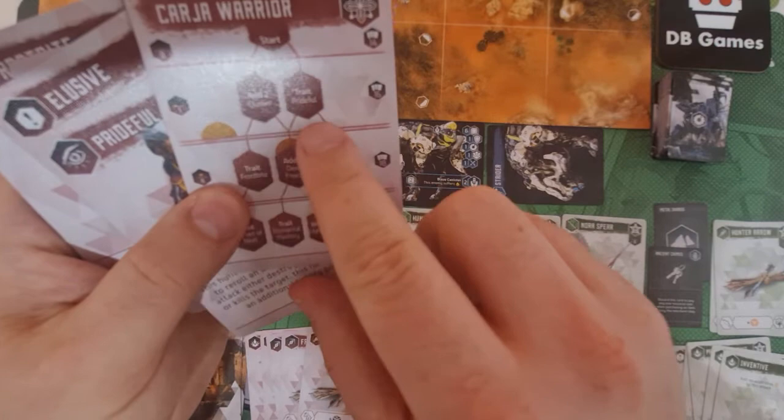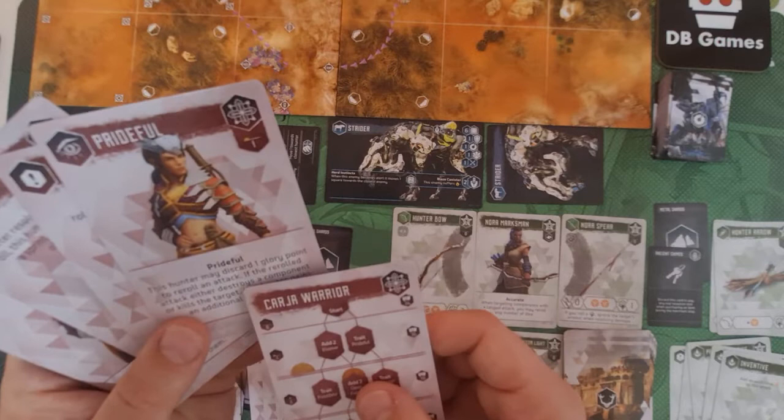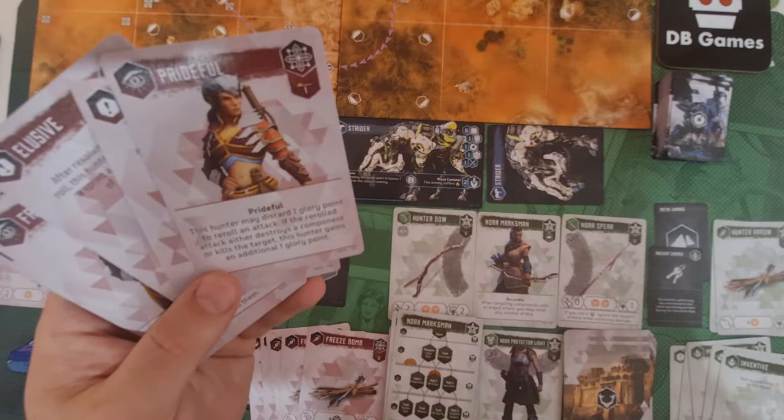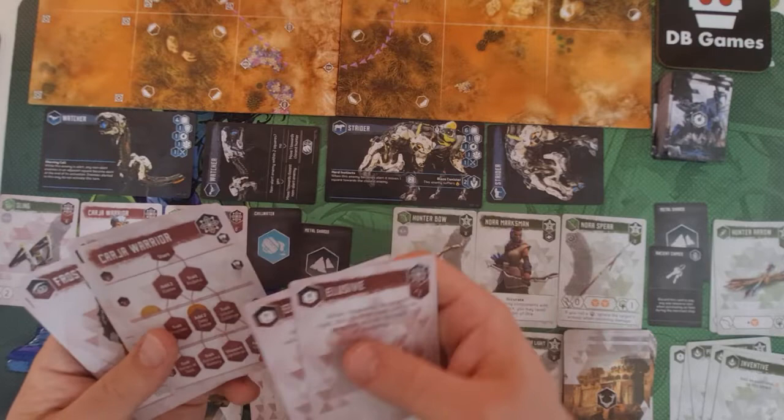At the campfire stage you'd normally count victory points in competitive, but I recommend cooperative play. Completing a level-one encounter lets you upgrade to a level-one upgrade. The Carja Warrior's options are Elusive — which adds two cards to your deck and lets you perform a sprint action instead of dodging after an evade roll — or Prideful, which lets you discard a glory point to re-roll an attack, gaining a glory point back if you destroy a component or kill the target. I'm taking Elusive because it adds cards to the deck and brings her up to 16 cards total, effectively giving more health.